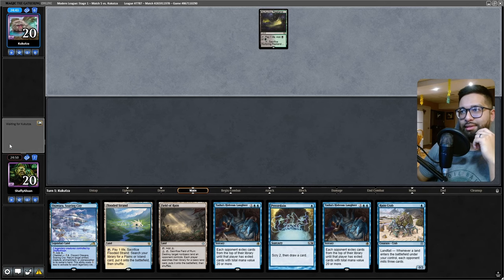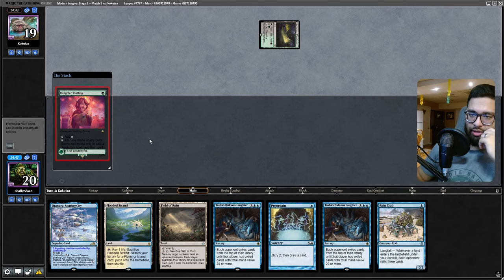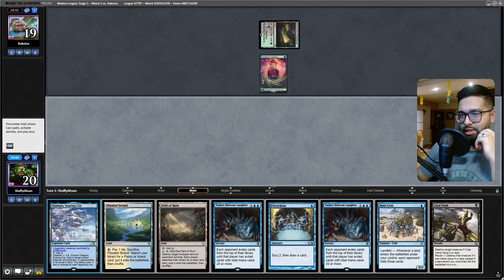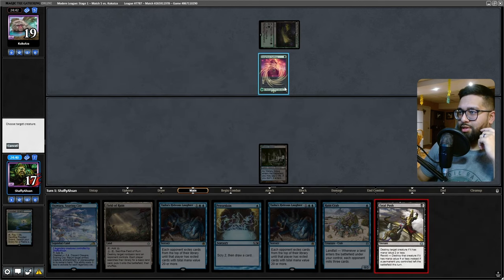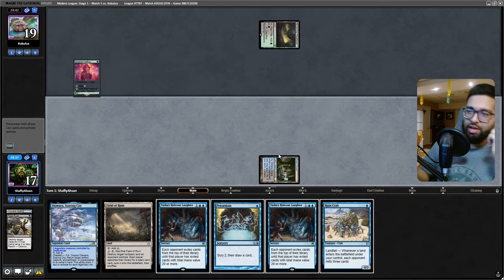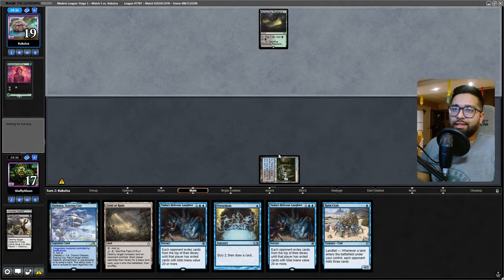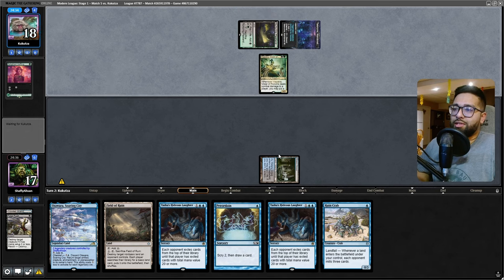Ruin Crab. Looks like Yawgmoth. I don't have the removal spell for that, which isn't great. Game just got a little bit easier — no Grist on turn two. I'm a fan. This could be hard though. I find this matchup is actually really tricky.